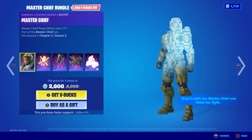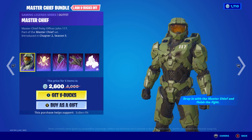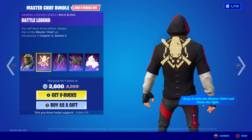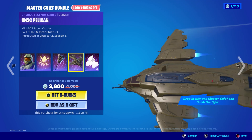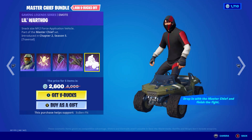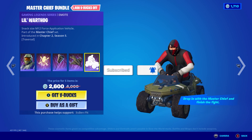But let's actually take a look at today's item shop. We've got the Master Chief bundle back in the shop with the Master Chief skin. We've also got the Battle Legend back bling, the Gravity Hammer pickaxe, the UNSC Pelican glider, and the Lil' Warthog emote, which is honestly super insane.